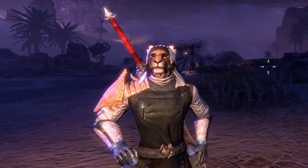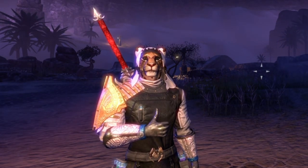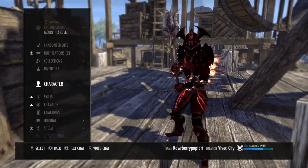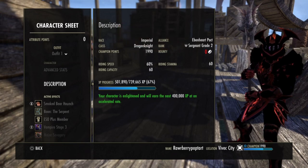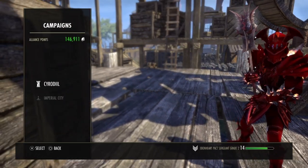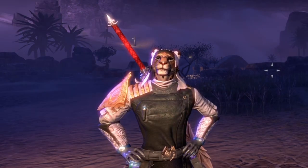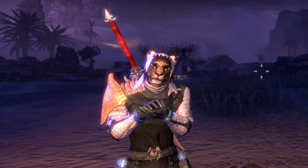As you level up, you get rewards like dyes, you can buy furnishings with alliance points, and you also get skill points. You can check your alliance rank in your campaigns tab at the bottom, or in your character sheet under description. The campaigns tab gives you a little progress bar, but unlike normal experience, it doesn't tell us exactly how many alliance points we need to progress to the next rank. That's what I plan to cover in this video.